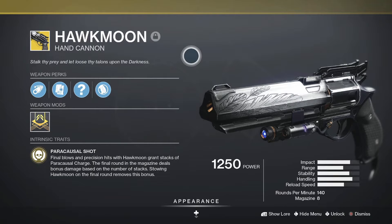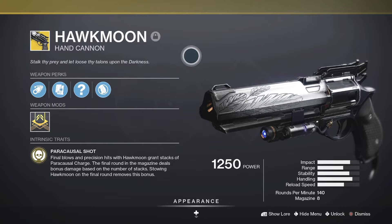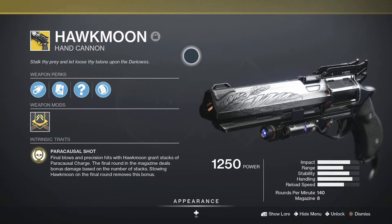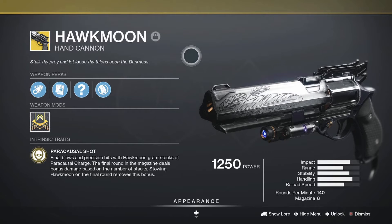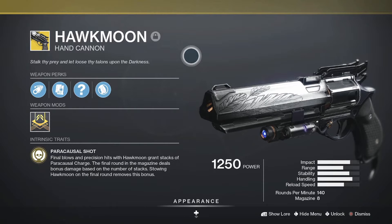Stowing Hawkmoon — switching weapons when you only have one round left in the magazine — removes every stack of Paracausal Charge. The idea is to hit as many headshots and get as many final blows as you can with the seven bullets in the mag. Once you've got enough charges stacked up, the last bullet will do a ridiculous amount of damage, to the point where it can one-shot supers to the face if you have seven stacks of Paracausal Charge.